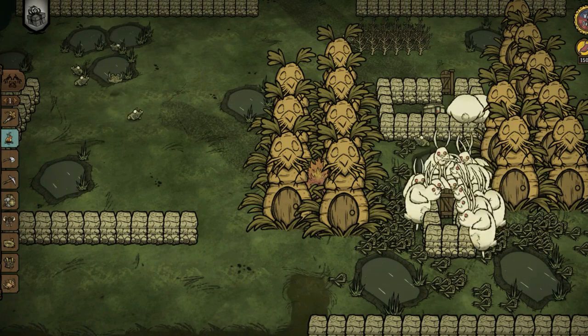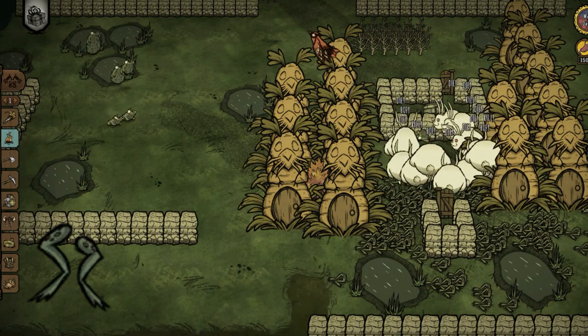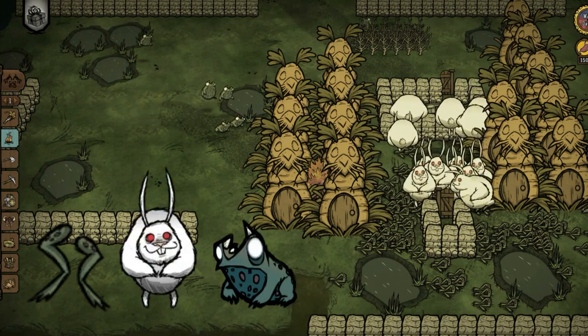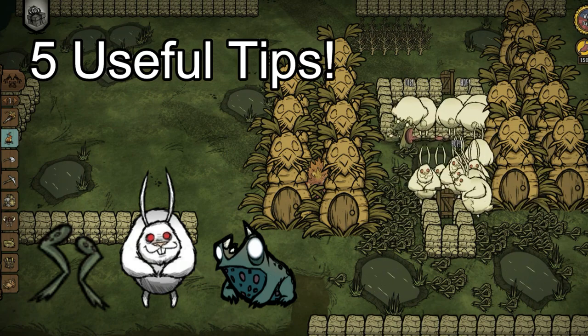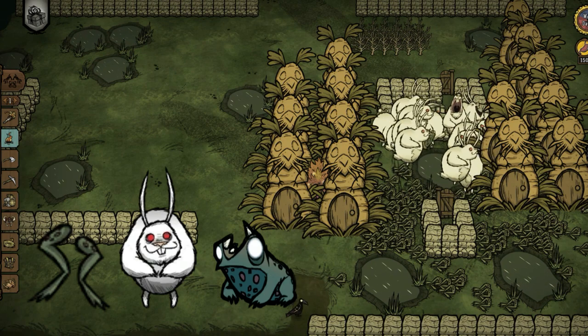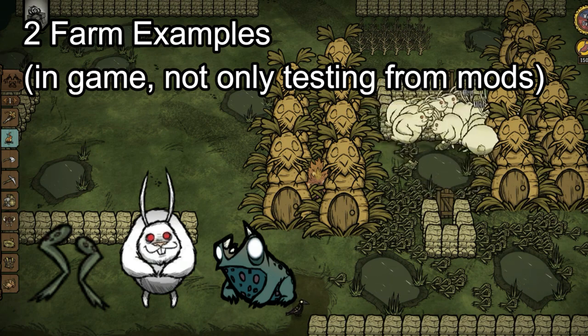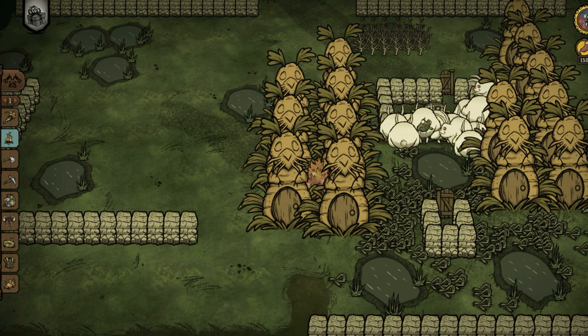Hi everyone! Recently, we discovered that we can get lots of frog legs every day from making bunny men to fight with the frogs. After I did more testing, here are 5 useful tips to run this farm more efficiently. Also, at the end of this video, I put 2 detailed results of this frog and bunny man farm after running several tests, not only from using mods.